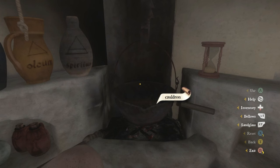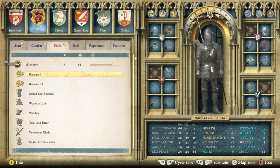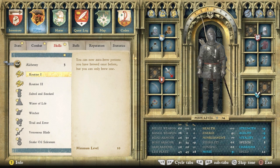Repeat this process over and over until you reach level 10. Before level 10 there is no faster or cheaper way to level alchemy quickly. Once you hit level 10, the fun really starts — select the Routine 1 perk from the alchemy tree. Routine 1 and 2 are the absolute best perks in the alchemy tree and will open up so many doors. You can now auto-brew potions you have brewed before, but only one at a time.